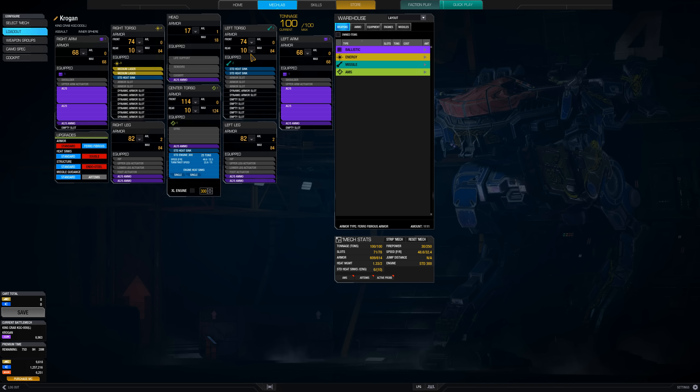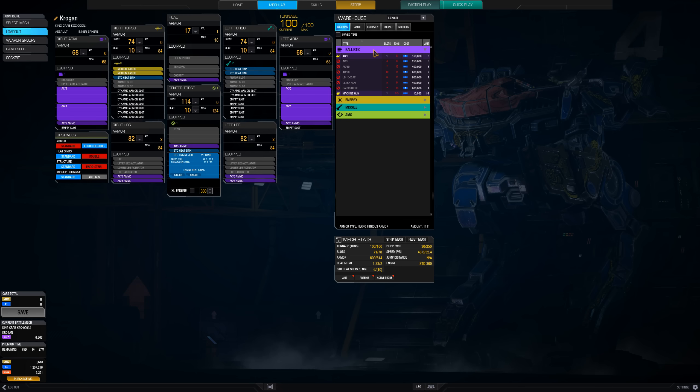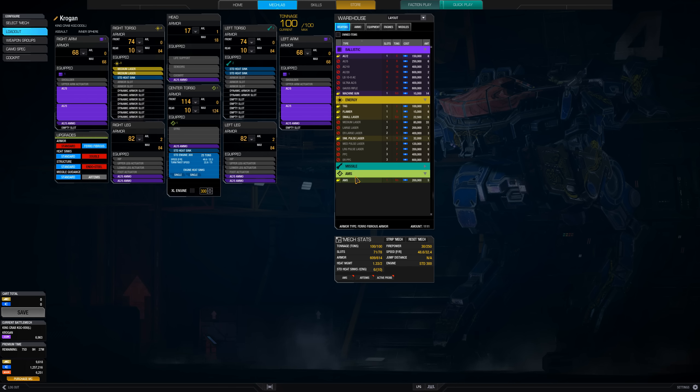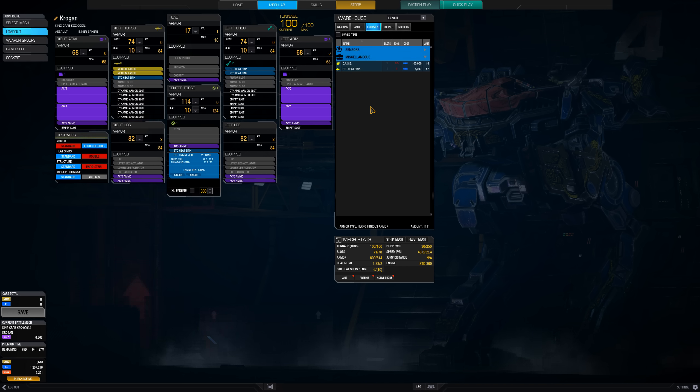You can set how much armor is on each piece. Some pieces, like the torsos, have front and back armor that you have to add. You've got different weapons: ballistic weapons, energy weapons, missiles, and miscellaneous equipment. The AMS is an anti-missile system for incoming long-range missiles. Your ballistics and missiles require ammo. There's different equipment like heat sinks for cooling, sensor packages, your main engine. There's just so much going on - it would take me a long time to explain everything.